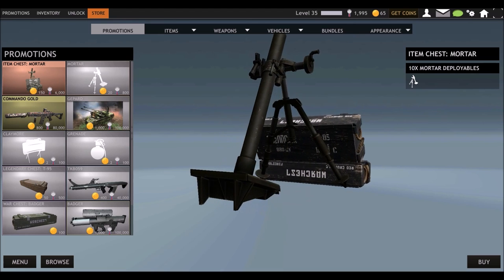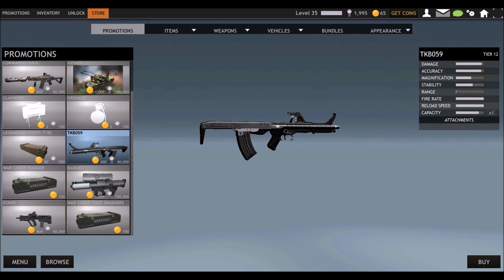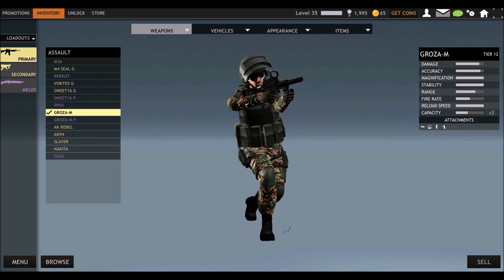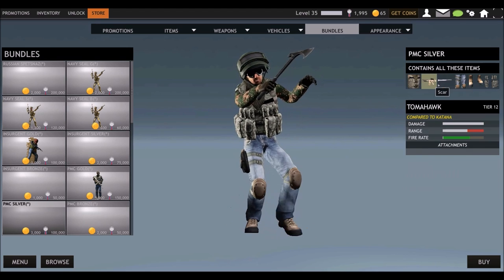I wouldn't go for bundles as a free-to-play player because bundles are always a little tricky. Take the Assassin's bundle as an example — you pay 3k coins or 300k honor points, and what you get is a melee which is not that significant and the Dragon 18G which is a crappy secondary. So you pay 3k coins for nothing — that's just a waste, don't go for bundles. Concerning Bargain Ballistics, those are also a very nice option. If you have the Groza M as your first premium, wait for a Bargain Ballistics event because then you can save 20k honor points and get premium guns at a much higher pace.